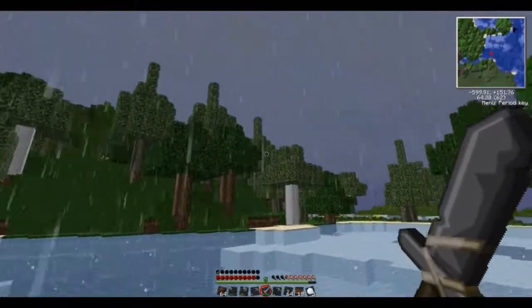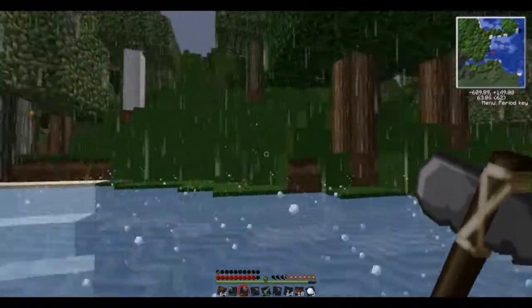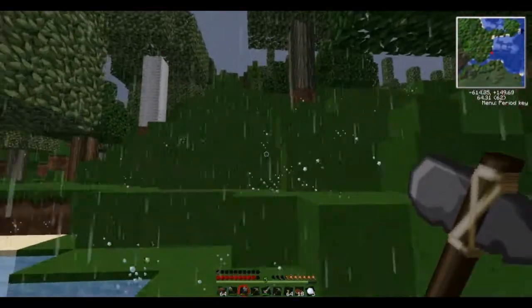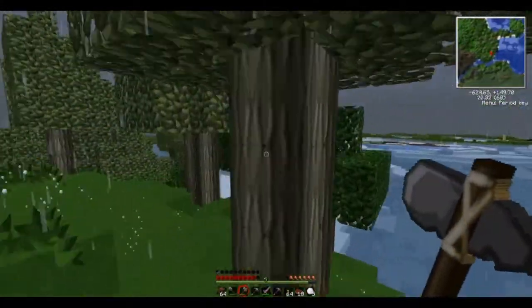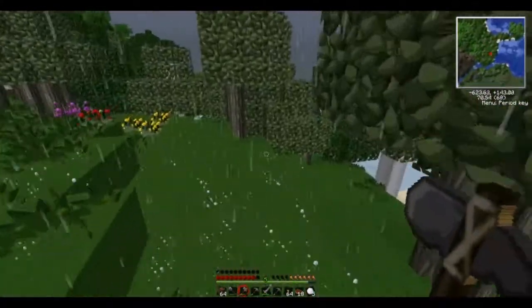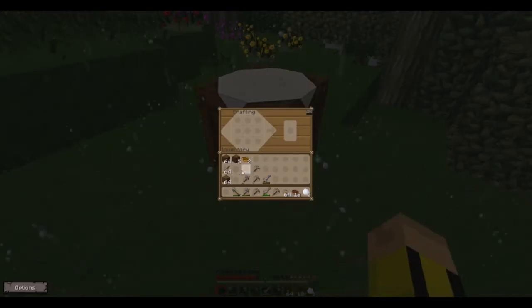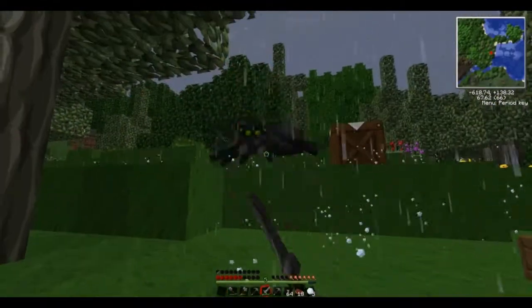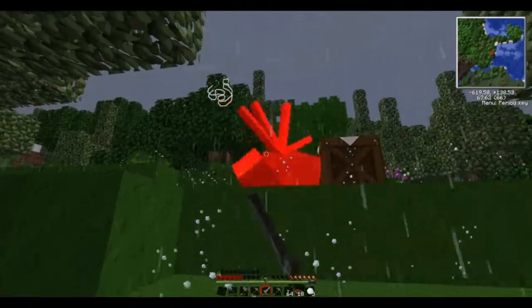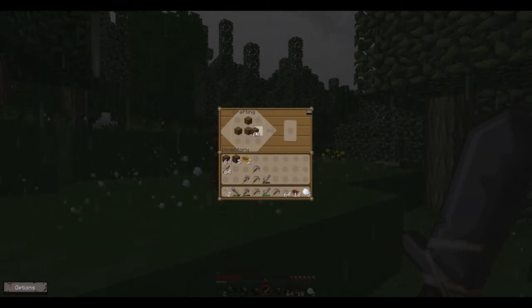The trees with a little bit of extra leafage on top are the rubber trees — they should have little splodges on some of them. That's where you get the sap from. To make a tree tap: a plank of wood in the top center, a row of wood in the middle row and bottom left. That makes a tree tap which gets you rubber.